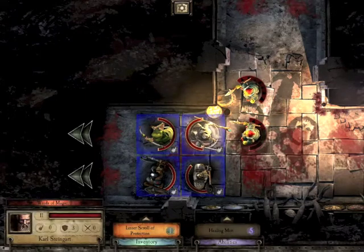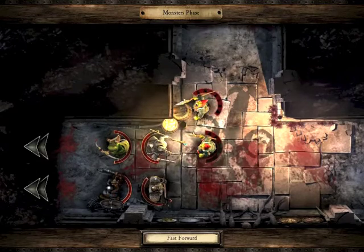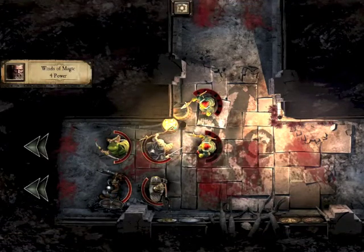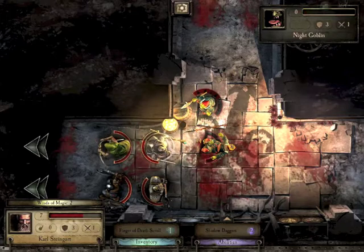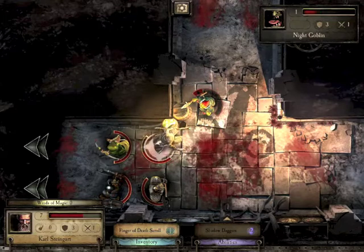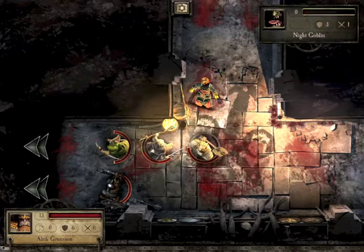The archer has cast a spell on himself so he'll take less damage if he gets hit, because I anticipated he was going to get hit. He can use magic now - Shadow Daggers only costs two magic and does a reasonable amount of damage. Unfortunately he didn't manage to finish the enemy off, so my fighter comes in and - fantastic - finishes the job.